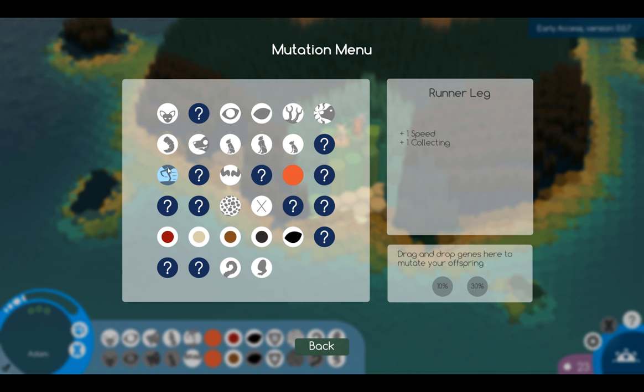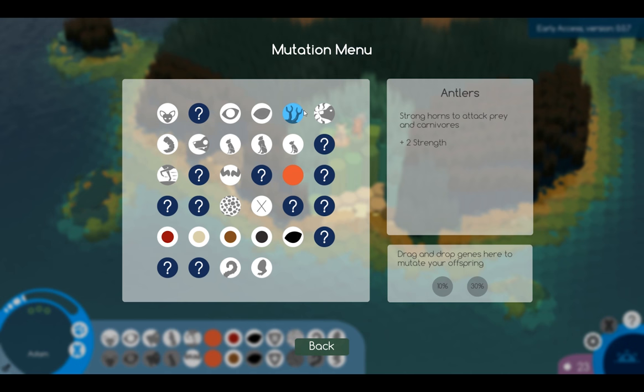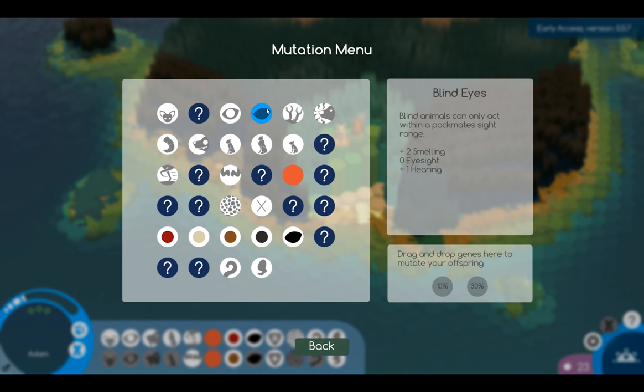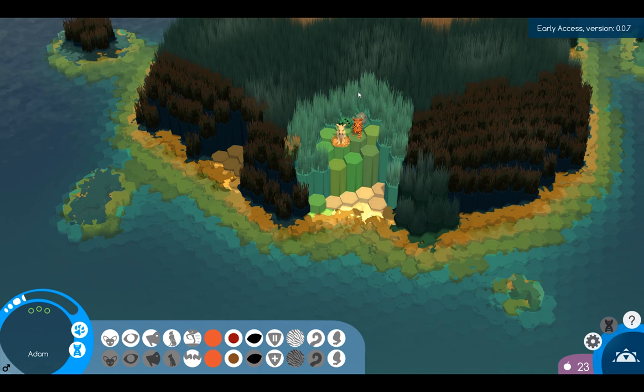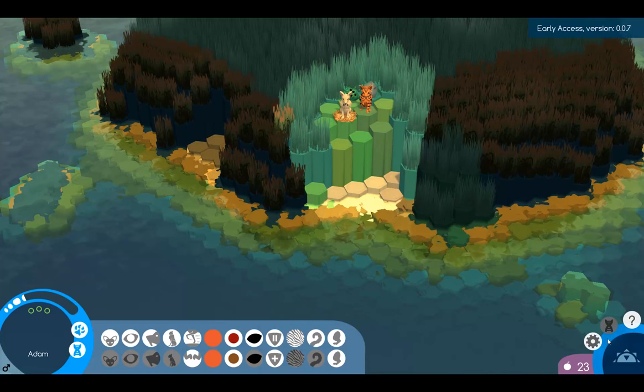So these are the traits that we have unlocked, I guess. Probably should have put some of those on before I made them do some... but oh well, we got more time. Blind eyes - I feel like blind eyes could be useful if you have like one blind, but I don't know what smelling does exactly or what hearing does - I don't know if that gives you a wider detection radius. Alright, let's go ahead and go to sleep.